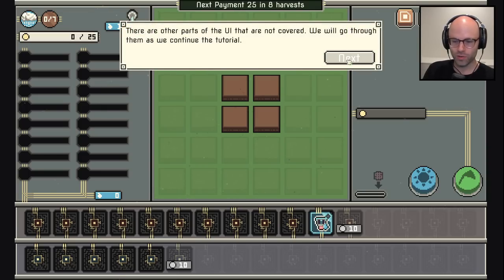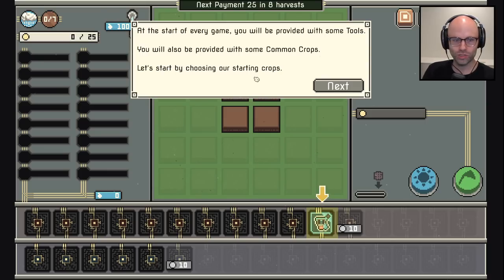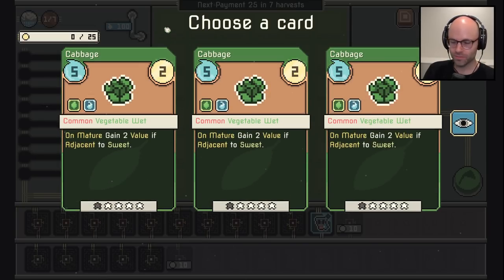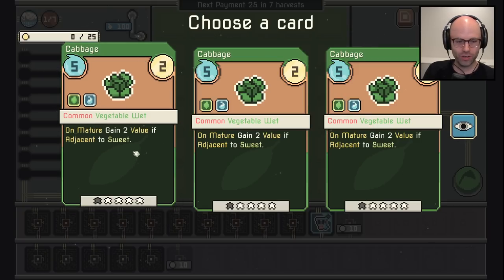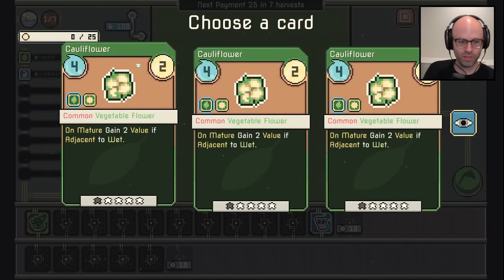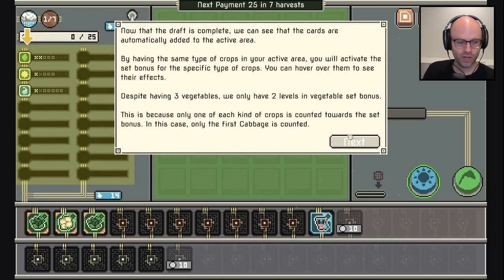There are other parts of the UI we'll go through as we continue the tutorial. At the start of every game you will be provided some tools and some common crops. Let's start by choosing our starting crops — cabbage, cabbage, cabbage. Me when I look at the banchan I get at a Korean restaurant. Common vegetable, wet, on mature gain two value if adjacent to sweet. Okay, sounds good — I'll take cabbage.